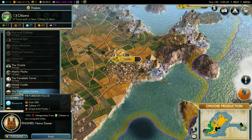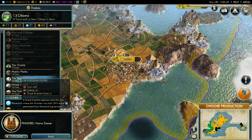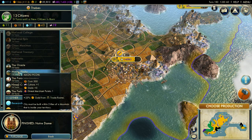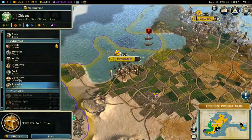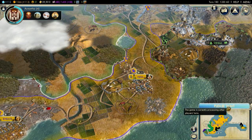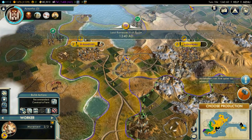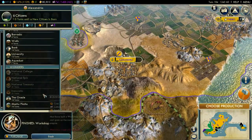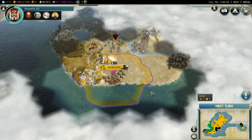Anything else I want to build here - pretty good for happiness, combat strength, great scientists. Some research agreements - 25% gold from trade routes, and then the Oracle in 10 turns. I'm gonna start out with the bank, seems like the most useful one at this point compared to the other big wonders. Just keep going - more farms, I'll go right around the city. I'll just have him start the Oracle - only 14 turns.